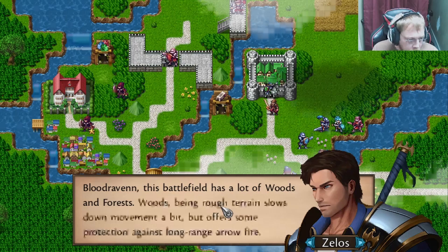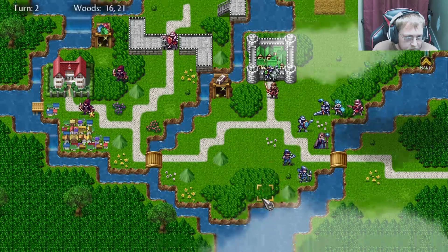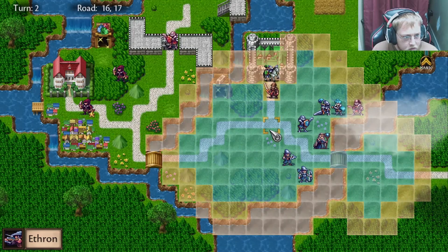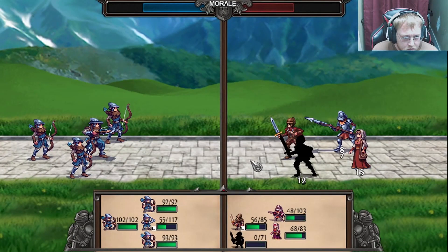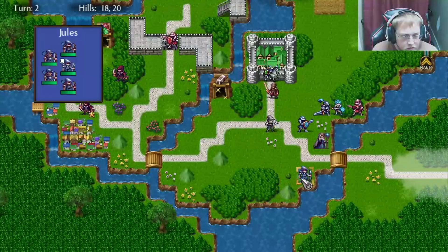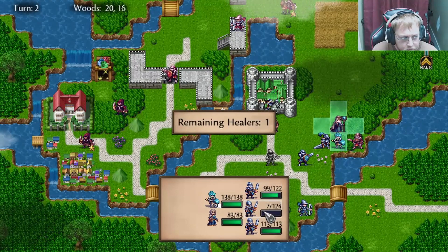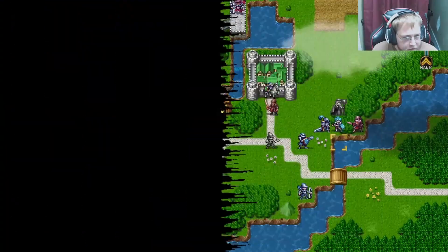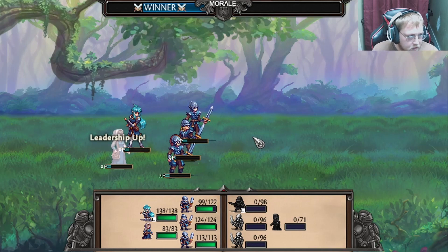This battlefield has a lot of woods and forests. Woods, being rough terrain, slows down movement a bit but offers some protection against long-range arrow fire. Let's put the crossbowmen here, let them attack these guys from the flank. That guy's dead. Move you here, we're gonna heal — level that one up. And I'm gonna let you attack this group again, see if we can't finish them off this time. Defeated! Level up, last mastery up. Excellent.